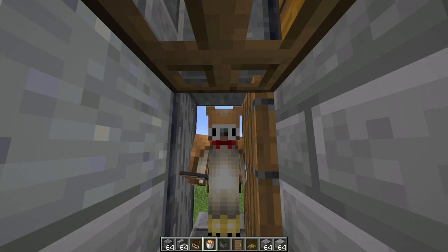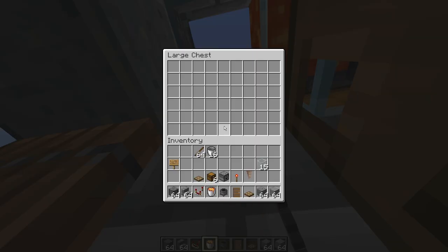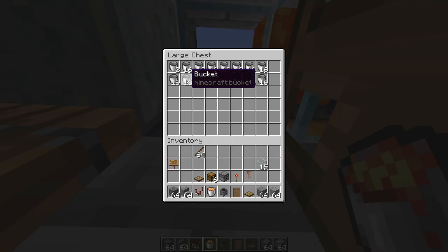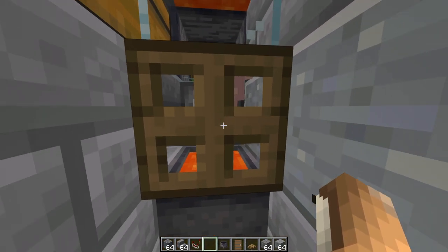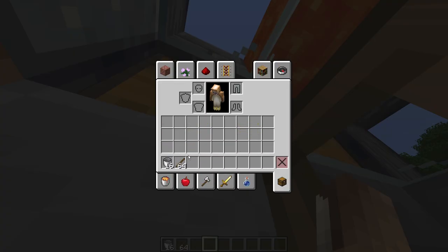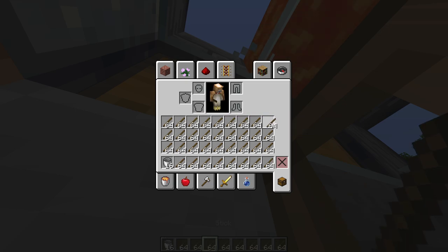Let me show you how to use this farm. When you get in here, you want to put all your buckets in here so they start flowing into the system correctly, but you also want to keep some for yourself. Make sure that your entire inventory is full from anything so that you can't pick up anything other than lava in this farm.